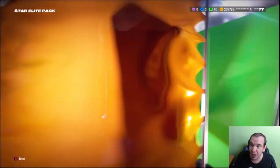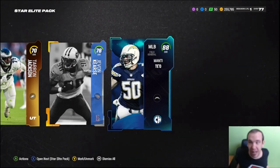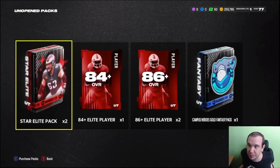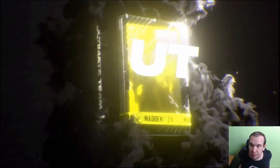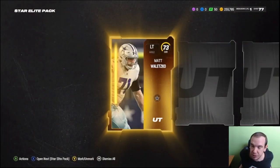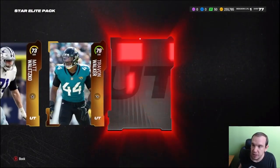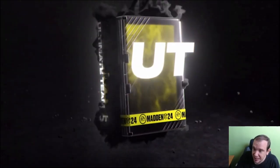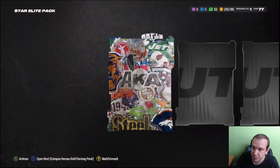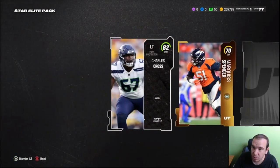78 — oh, that's a red flag. That's an 88 — I'll take that! I definitely do not need a middle linebacker but I'm gonna sell him. Yeah, he's gonna be some coins for sure. That card is not worth keeping so we get an 82 and Star Elite. Last pack of this one.